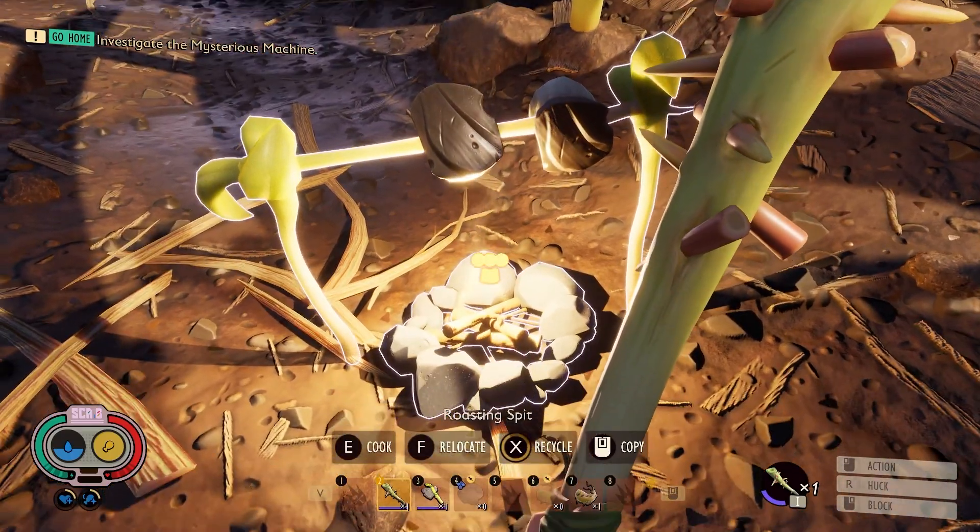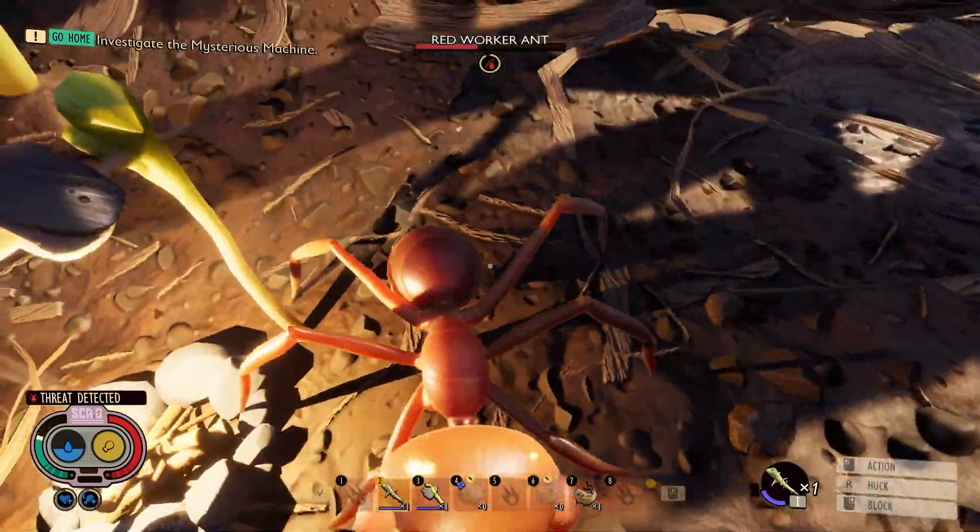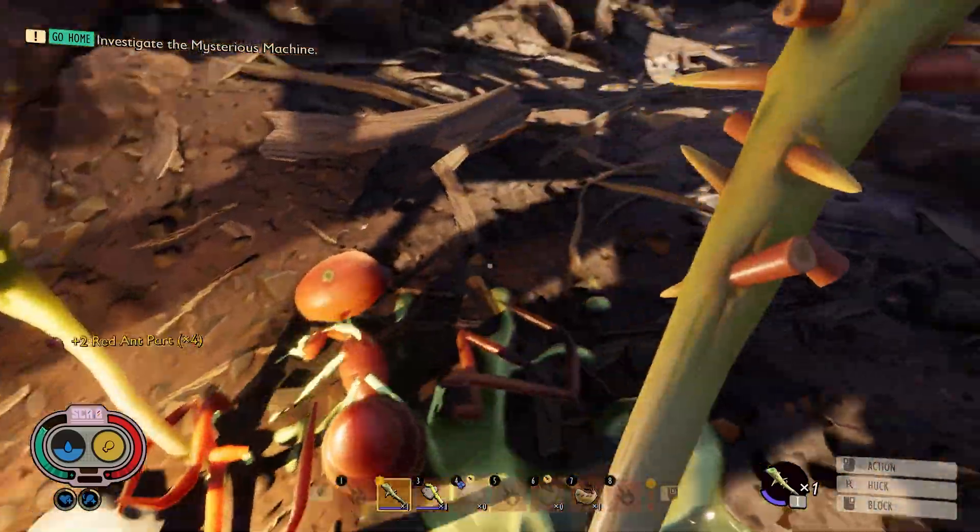What is up Roughnecks? This is PwnsaurusRex, and today in the game Grounded, we're gonna be beating the shit out of this red ant trying to steal my food.